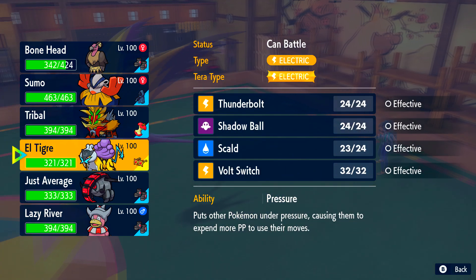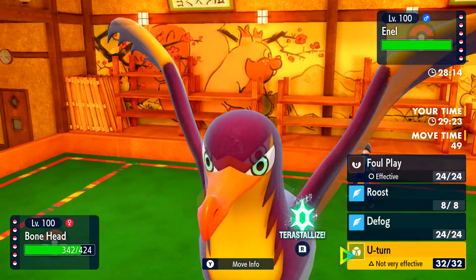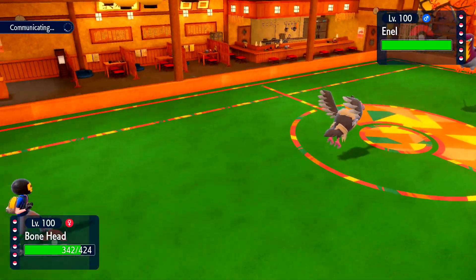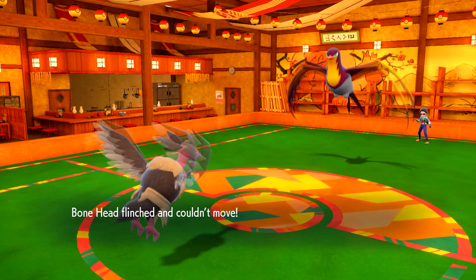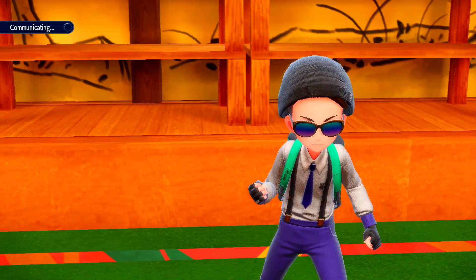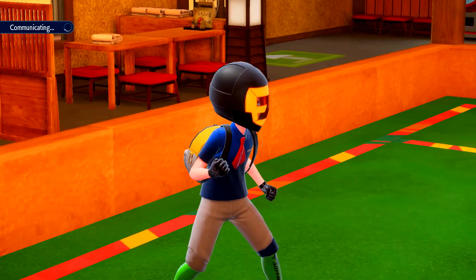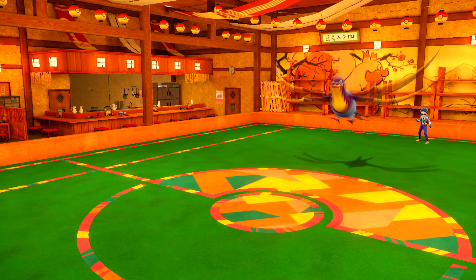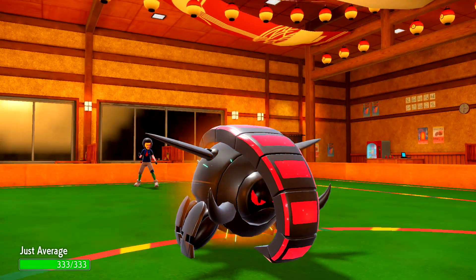I could go hard into Iron Treads. I could go into my Raikou but I'm scared that he might be Tera Ground, so I kind of want to scout for that. I just want to click U-turn because he's never going to click an Electric move while I have Iron Treads safely in the back. But he does get the flinch on Air Slash so I do lose my momentum. So we're just going to go hard into Iron Treads — I'm not risking him clicking Electric move since I stayed in last turn.